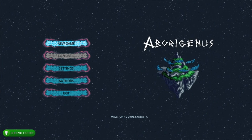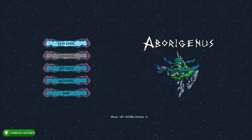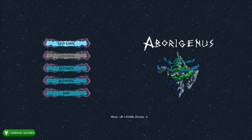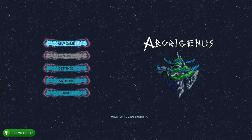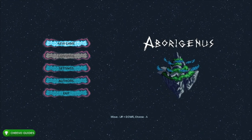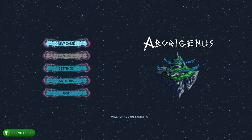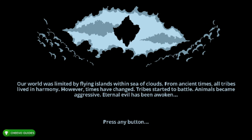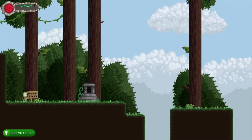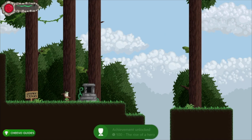What's up guys, this is back here again with another achievement guide. Today we're going to be focusing on Aboriginous. This game was published by Zitlon and developed by the Flying Islands team. This game has 10 achievements and offers 1000 gamerscore overall. It's going to take about 20 to 30 minutes to get the full completion, and it's only four dollars and 99 cents.